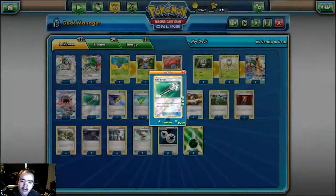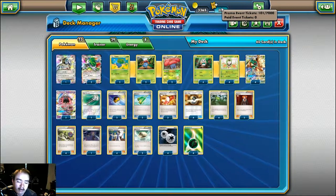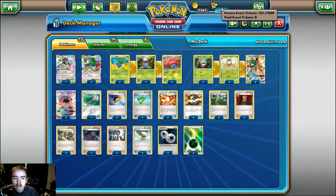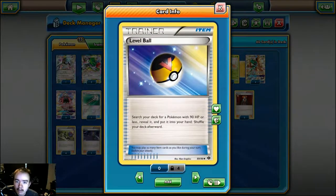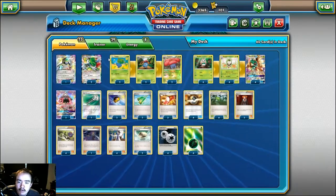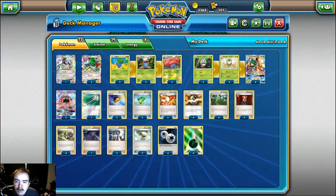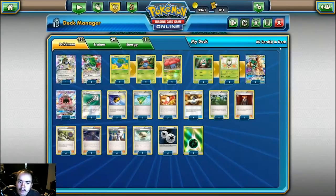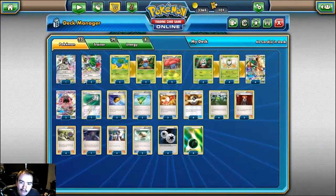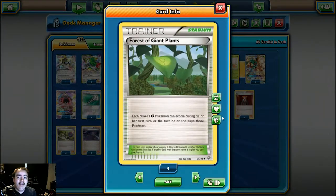One copy of Field Blower to get rid of opponent's tools and stadiums — mostly a tech against Garbotoxin Garbodor so you can get rid of their Float Stones and still use your abilities. Two copies of Level Ball to hit your Oddish, Gloom, Rowlet, and Dartrix, helping fill that evolution gap. Two copies of Revitalizer in case you have a bad Sycamore — grab back your Decidueye or Vileplume. Three copies of Trainer's Mail. Four copies of Ultra Ball, because Ultra Ball, Forest of Giant Plants is what makes the deck go off.